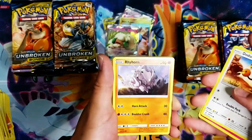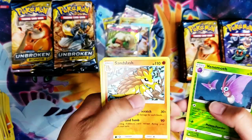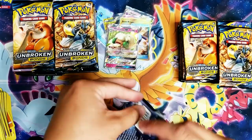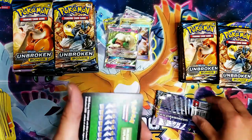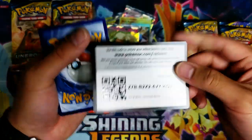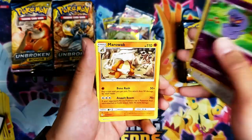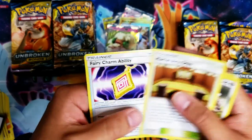Spritzy, Doduo, Rhyhorn, Meltan, Spearow, Venomoth — Sandslash, Gloom, Dodrio. I guess the pull rates here aren't as good as other packs from what I've been reading, but we'll see if I can change that. Meltan, Slowpoke, Ludicolo, Meowth, reverse Arbok — and we have Marowak. Martial Arts Dojo — I should probably go to one.